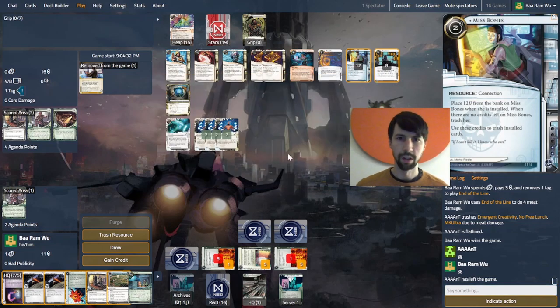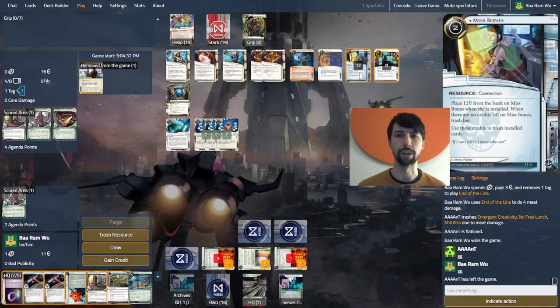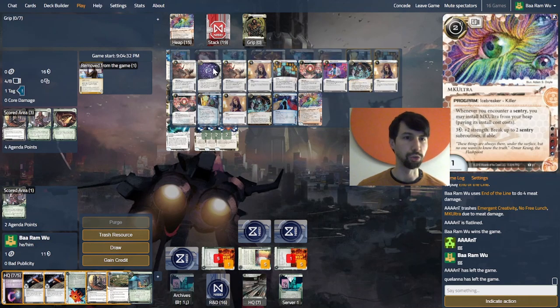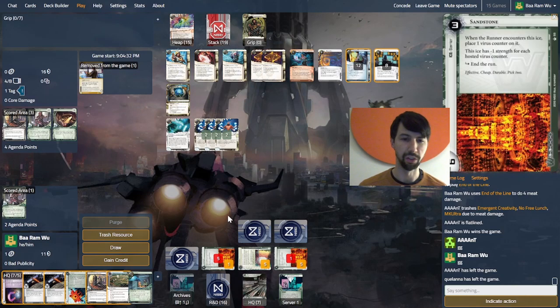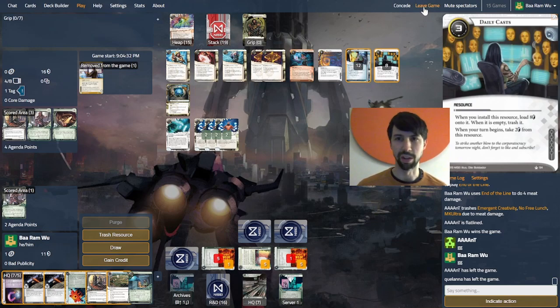So maybe our opponent just wasn't quite realising the threat. If they didn't install those cards last turn, we'd be in a lot of trouble. If they had installed No Free Lunch, we'd probably be in some trouble. And if they were just drawing more — which I think they could have done — they had a hand size of eight. We could have killed them with a Boom into Neurospike, but we'd need a four-advanced agenda in server one before we could do that. Okay, let's try another one.